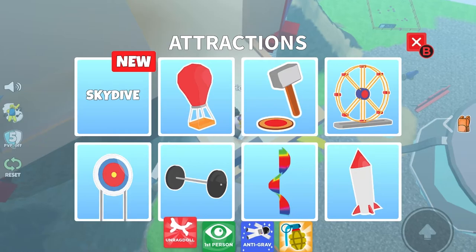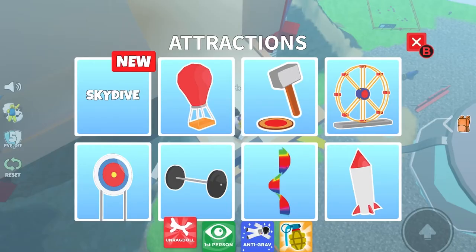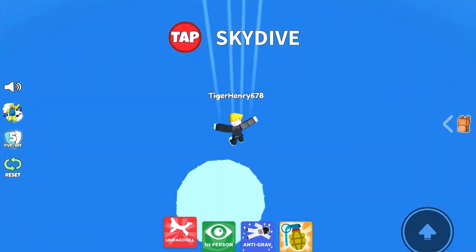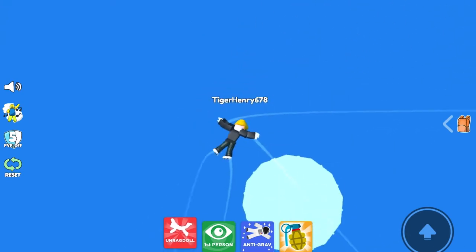The teleporting thing is different now — Attractions. There are very few things on it. There's skydive. I'm going to yeet myself off, and that's where the skydive button is.